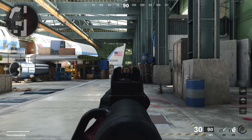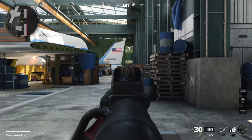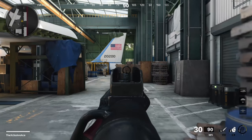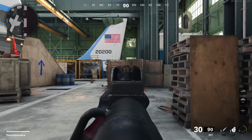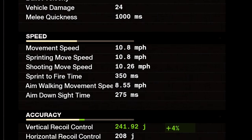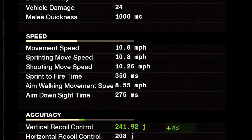Finally, that leaves us with our aim walking movement speed, which is exactly how it sounds — this is how fast you're able to move while aiming down sights and walking forward with your gun. This value varies based on the individual gun, and you can see those values for yourself in the game.